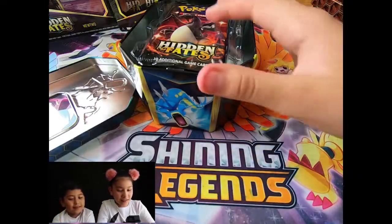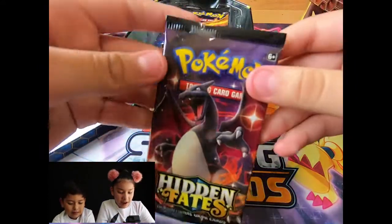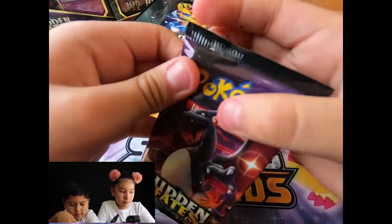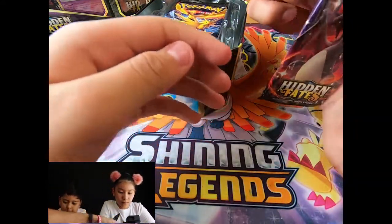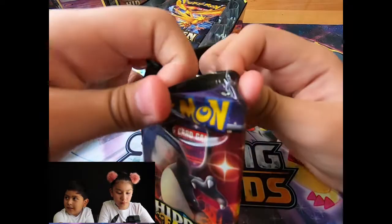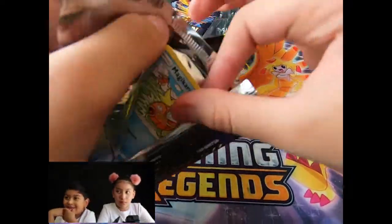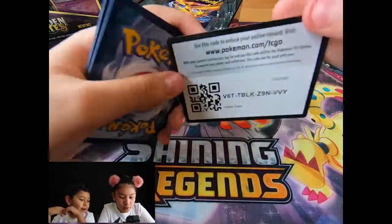All right. Can I please slide it, dad? Sure. First pack. All right, father, may you open this. Now, let's open it upside down. Push this. All right, yeah, it's open. Come on. No. Do I open it? All right. Wait. Oh. All right. Code card.